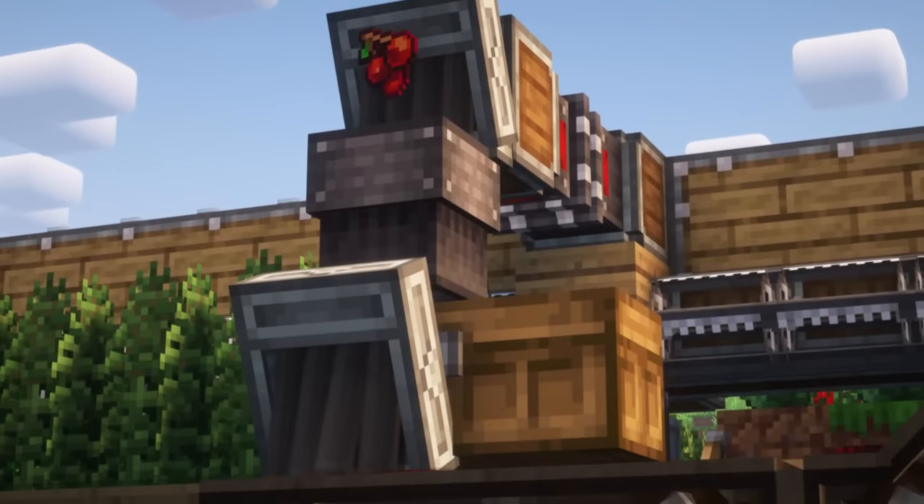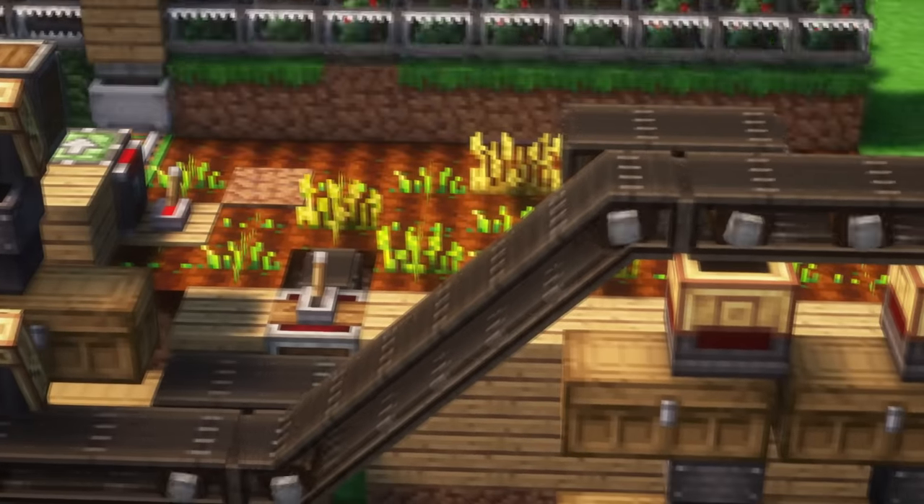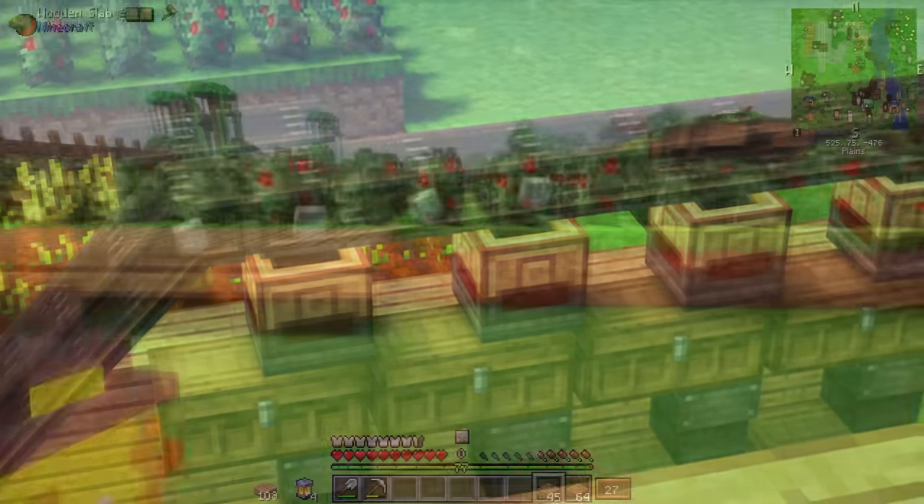I was now auto-harvesting all of my crops. The items were then put on the conveyor belt and sorted through a series of funnels. With the first main task now complete, it was finally time to move on to the next big project: building the power plant itself.